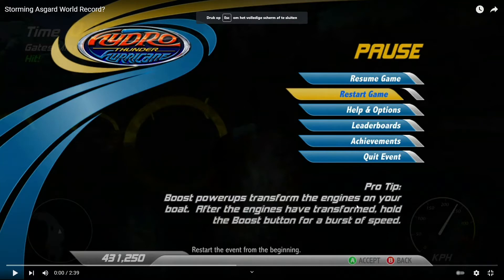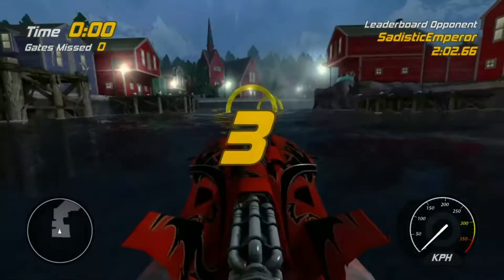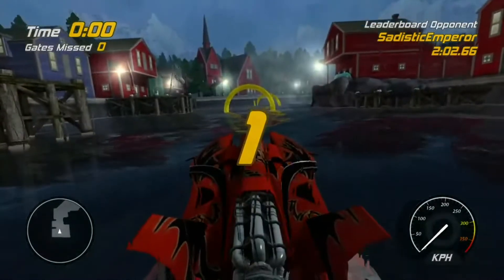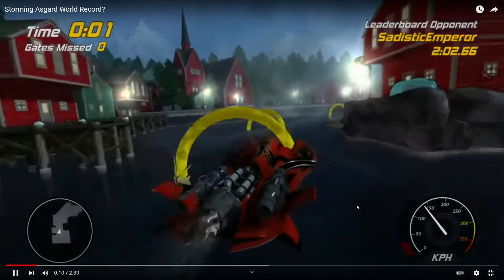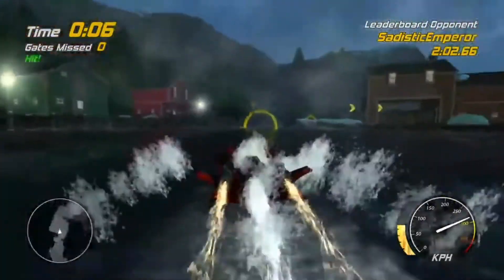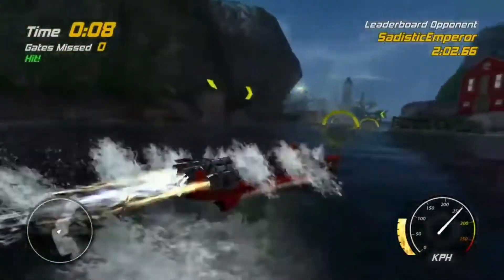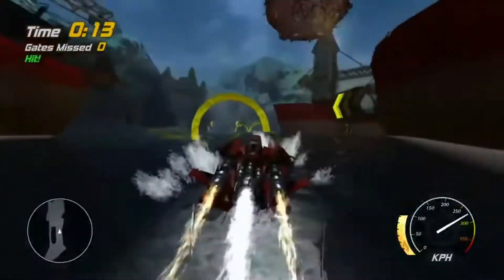I turned the volume down a bit because it's pretty loud. The video starts with me resetting. What you want to do is as soon as the announcer says go, you press the right trigger on Xbox at the right time to jump forward and get a little boost. Throughout the entire video you'll basically see me cutting corners very closely, because that saves like a hundredth of a second each time.